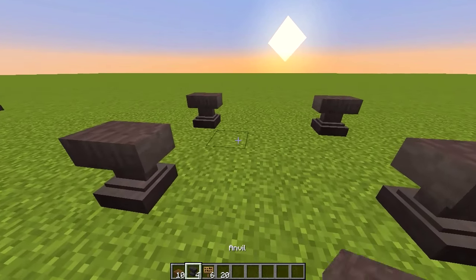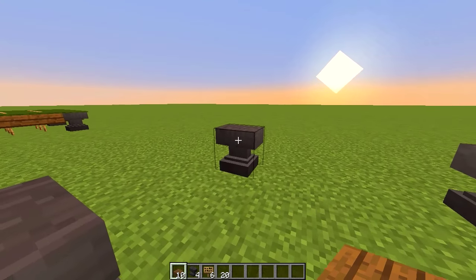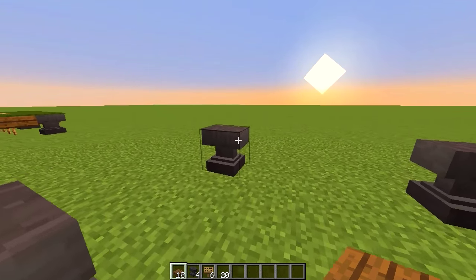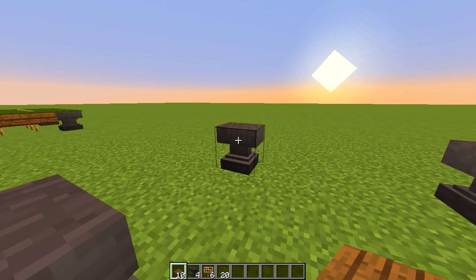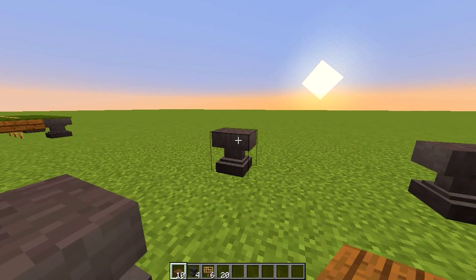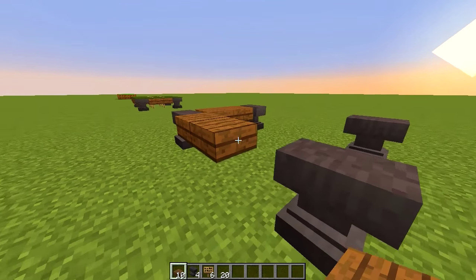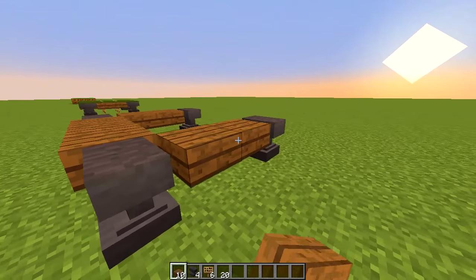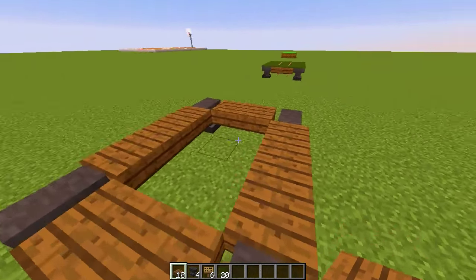Now we want to place down our spruce slabs. You want to hold shift when doing this because if you don't, you'll place them incorrectly. Hold shift or crouch — whatever console you're playing on, it works for every single one. Place the slabs across the top of the anvils all the way around, just like that. There we go — we have our frame for our pool table.